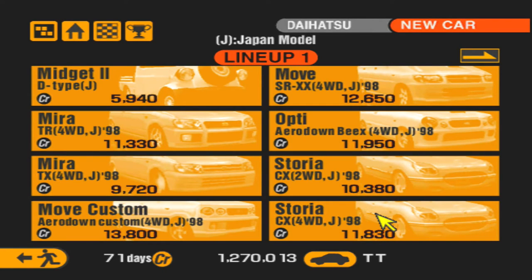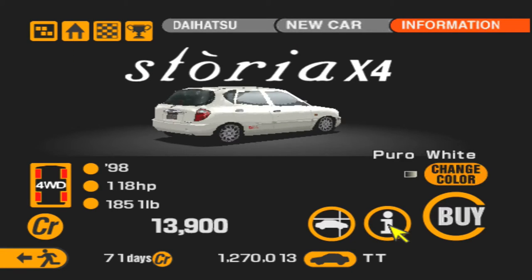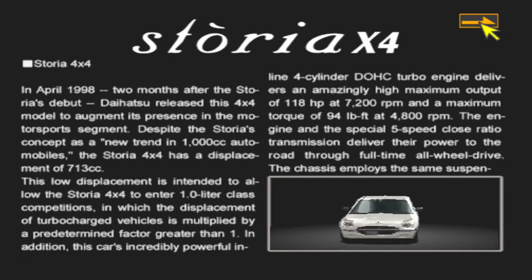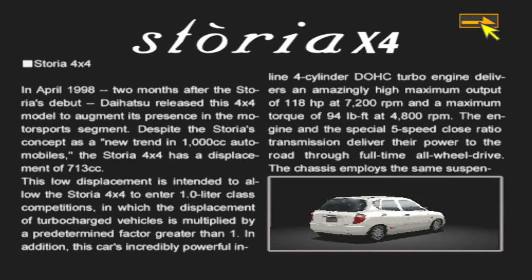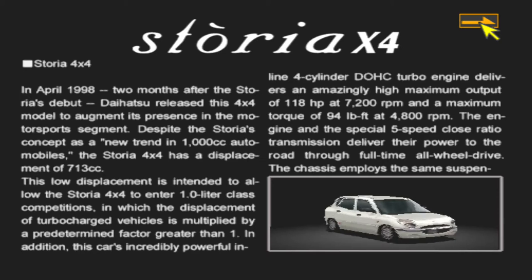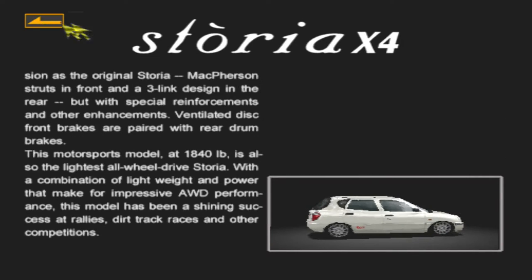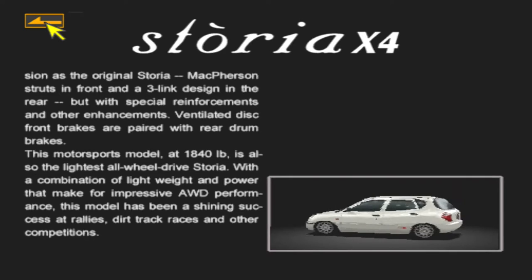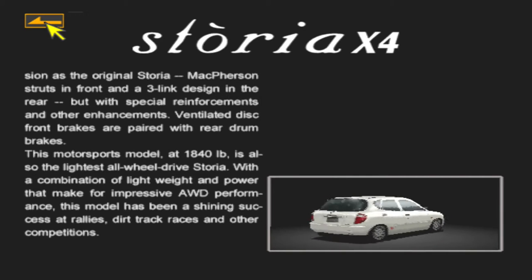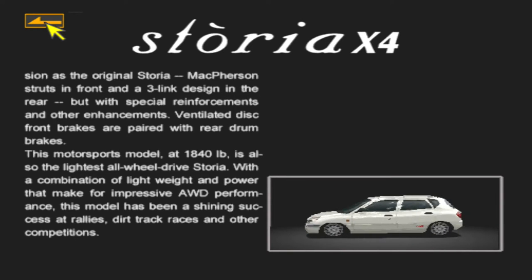Storia — these are all pretty cheap. The Storia X4, this is probably the best one. 118 horsepower, and I believe this was actually used for rally. They also have a one million dollar special model Storia, and I don't think it's near as good as some of the other rally cars you can get for cheaper. But it's pretty cool to have such a small engine car that could be as competitive as it is. The motorsports model at 1,840 pounds is the lightest all-wheel drive Storia, with a combination of light weight and power that make for impressive all-wheel drive performance. This model has been a shining success at rallies, dirt track races, and other competitions.